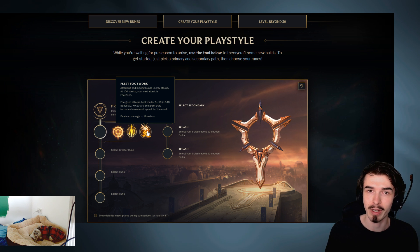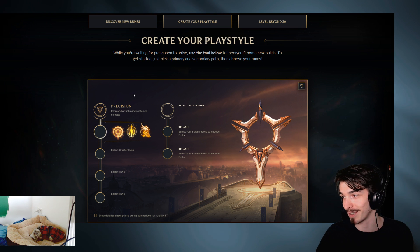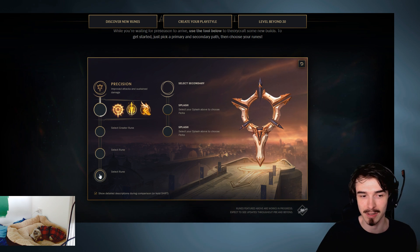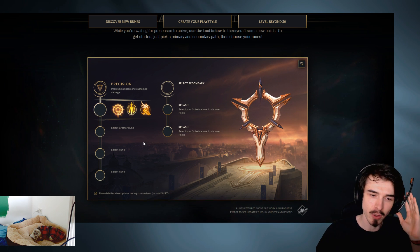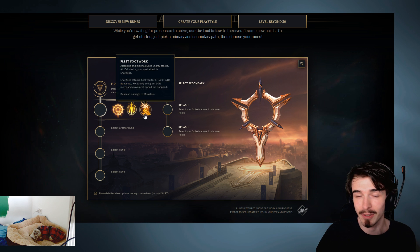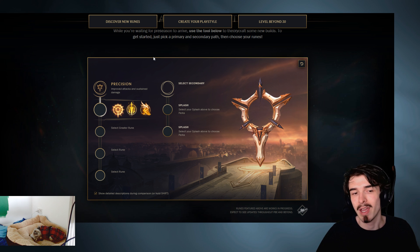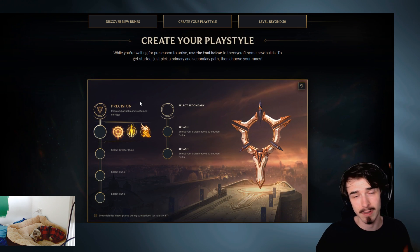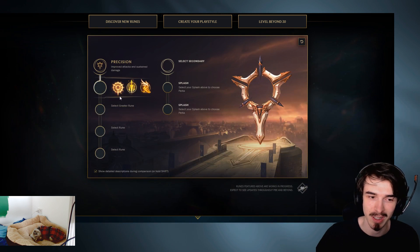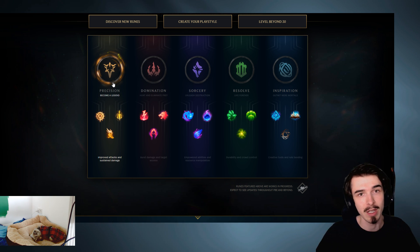The first thing I should say before I get into any detail here is: I feel like you should choose your primary tree based off of the keystone specifically. Yes, you get access to more greater runes from your primary tree, but I do not think getting more greater runes is better than getting the perfect keystone for you. None of these Precision keystones are really that good for junglers in general - thinking of Elise, Jarvan, Gragas, Zac - they're not really going to use any of these. So the Precision tree is good for AD carries. If you're an AD carry player, check the link in the description, because I'm going to skip past this more or less - you don't really want to worry too much about this one for your primary tree when it comes to jungling.